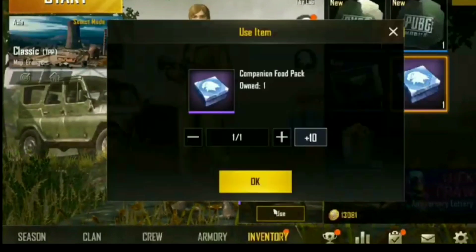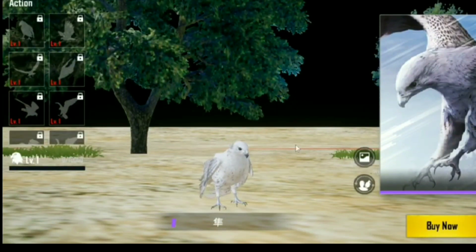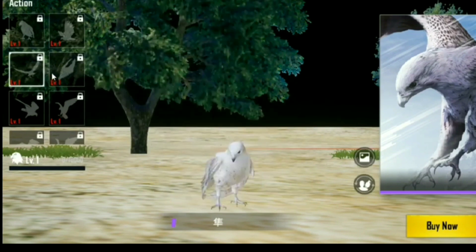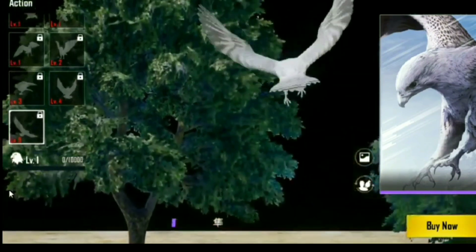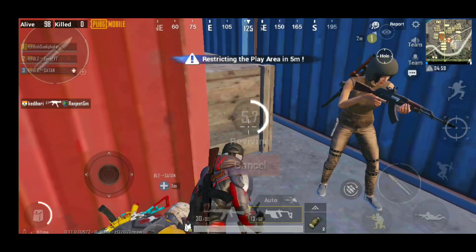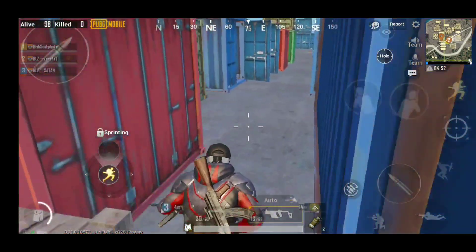If we talk about the companion, it will be an eagle. You can feed it food to make it bigger, and it will level up from level 1 to 5. Each level needs 10,000 XP and each level unlocks different emotes for your companion. One important thing is that the companion will only be visible to your teammates — enemies will not be able to see it.